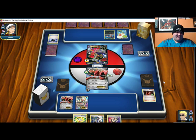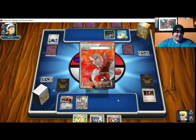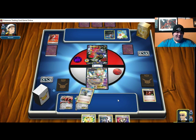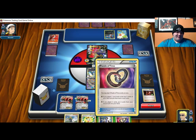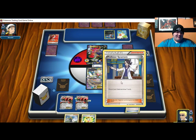Gale Thrust is a weird attack — 50 damage, but if it came off the bench it does 60 more. Like, ultimately you're trying to just set it up. That card doesn't help me at all, let's just stick more stuff away.